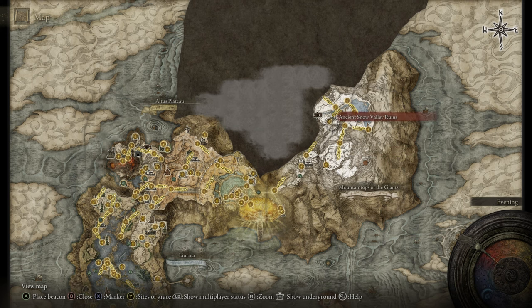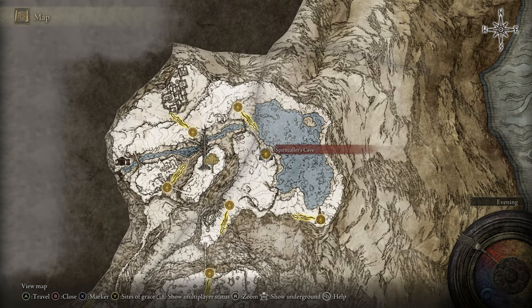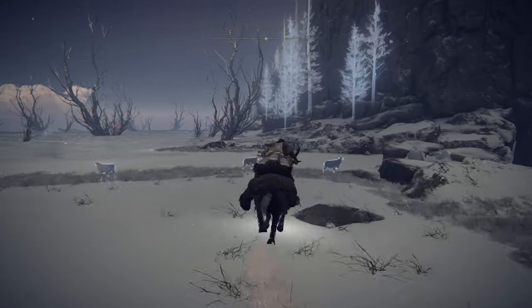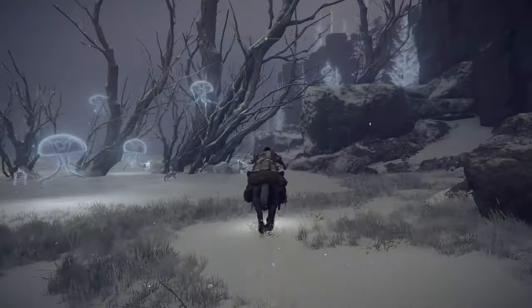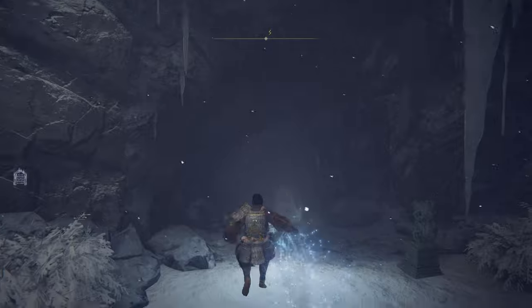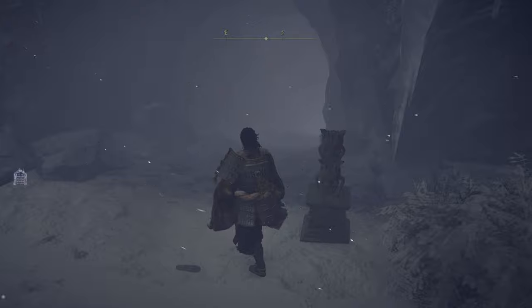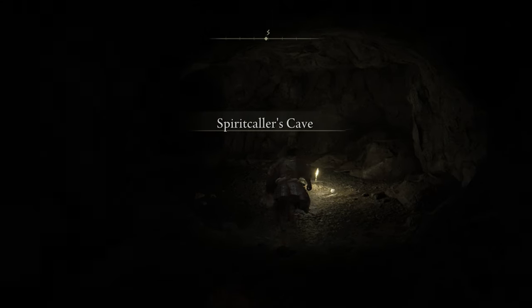Now from here you wanna travel all the way up until you get to this site of grace right here — the Freezing Lake. From here I'm gonna show you how you can get into the cave, and inside the cave I'll show you how you can easily get to that armor. As you get in here, this is gonna be closed — you're gonna need to use a sword stone to open it up. But once you open it up you wanna get inside and follow my path until you find this site of grace right here.